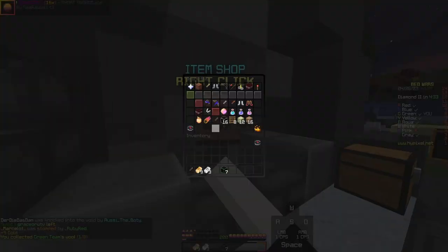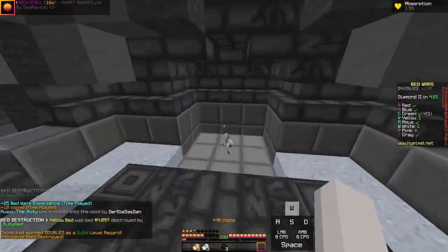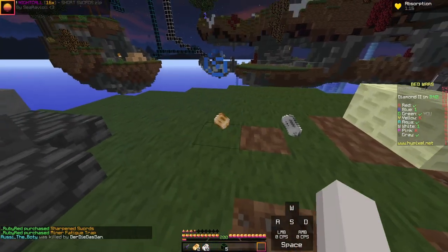Oh my god, he took off like an airplane. W-tap him and then knock him off. Good fight. Here's what the iron and gold looks like.